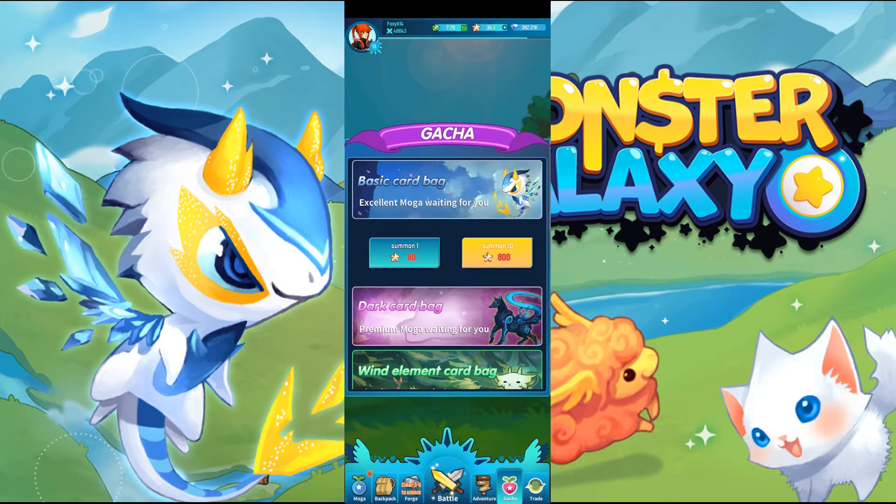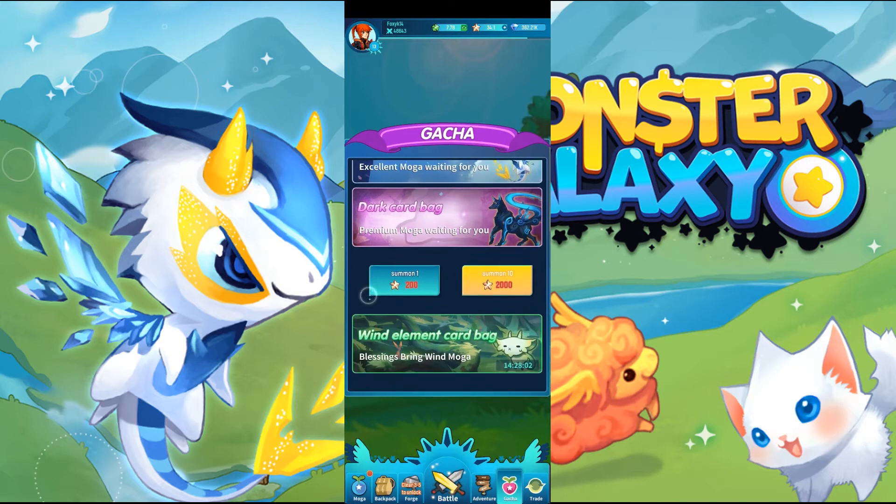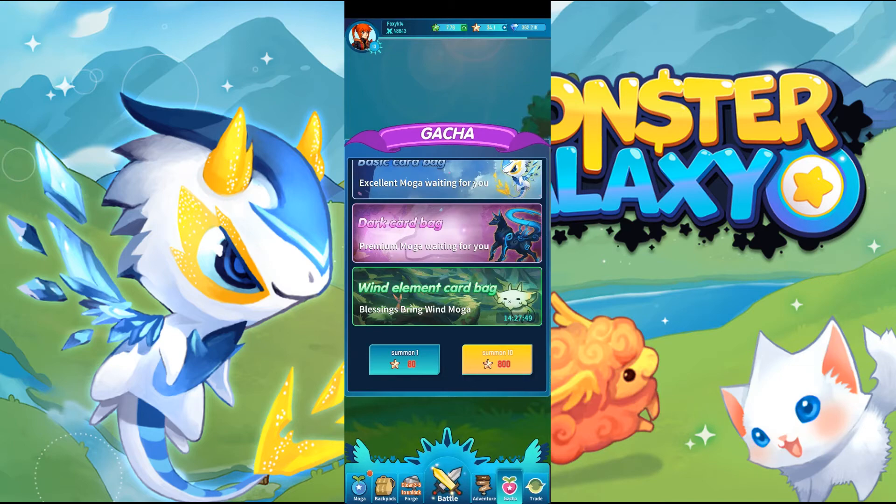Here you have the Gacha, where you can spend your GGM. You get either MOGA chips or full MOGA. You can do one at a time or ten at a time. The basic card bag is either 80 GGM for one or 800 for ten. Or you've got the dark card bag, which gets you premium MOGA — that's 200 for one summon or 2000 for ten summons. At this point in time the limited wind element card bag is the same as the basic card bag.